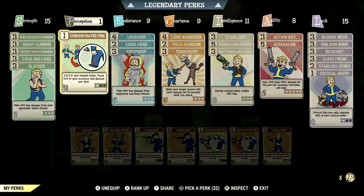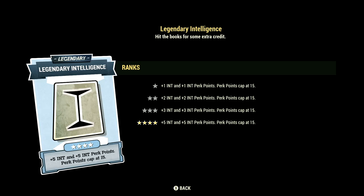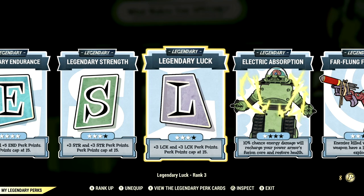Now let's get to our legendary perk cards. These are the legendary perk cards that help make up our in-game heavy gunner build. Starting off in Intelligence, we have that card maxed out. We have Endurance maxed out, Strength at 3-stars, Luck at 3-stars, Electric Absorption at 1-star, and Far-Flung Fireworks at 2-stars.